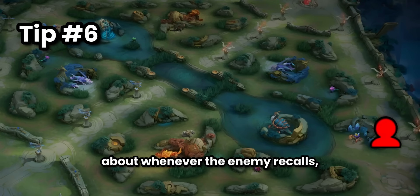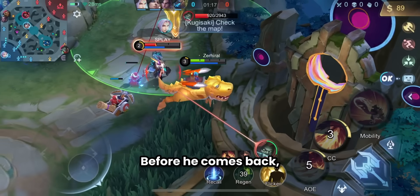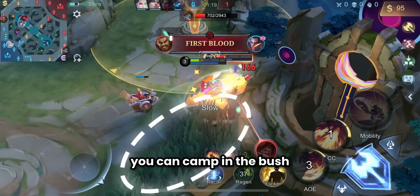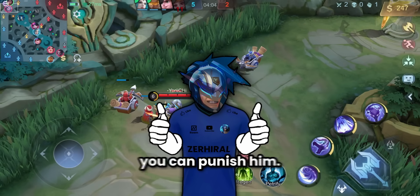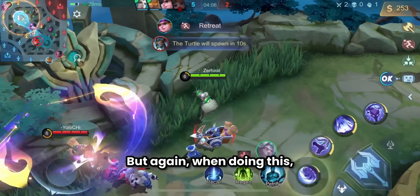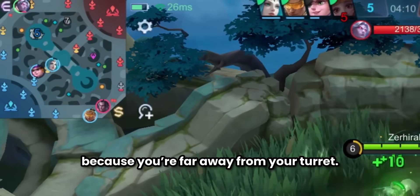The sixth and last tip: whenever the enemy recalls or goes to farm the green jungle, before they come back you can camp in the bush close to the enemy side. This allows you to zone them from getting XP from minions, but if they decide to clear their wave, you can punish them. Again, be careful of enemies ganking you since you're far from your turret.